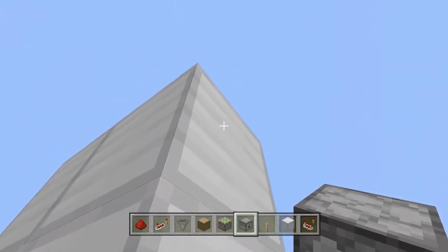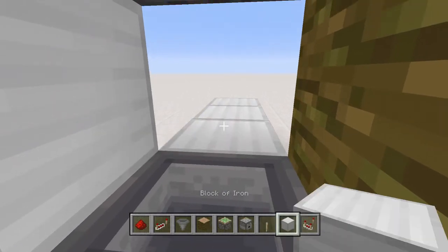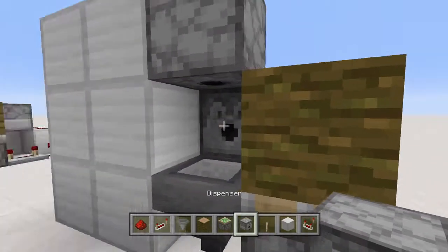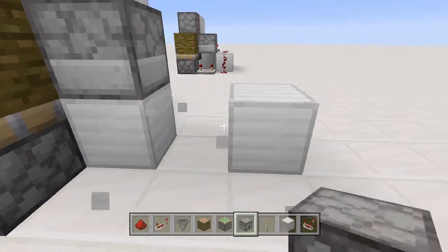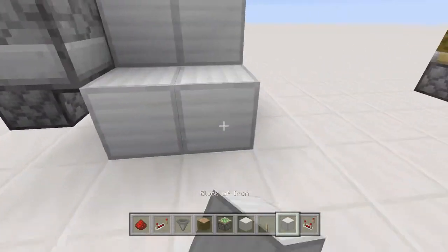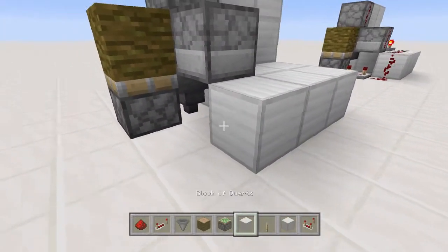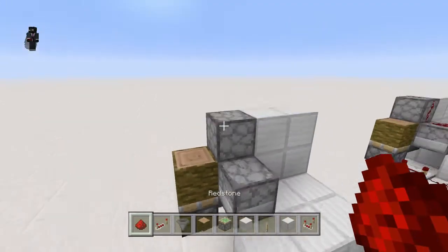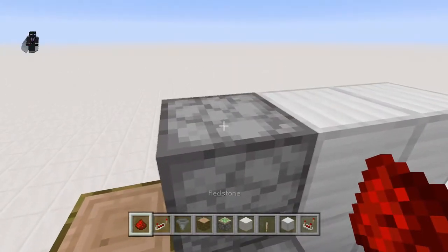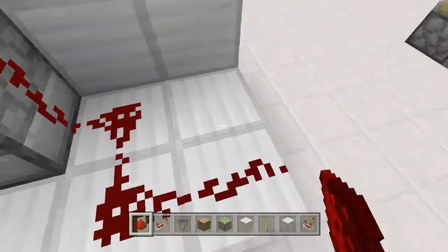On this block here, place a dispenser facing downwards, and out the back here place a dispenser facing inwards. Next, take out a couple of blocks around the back and one more here for good measure. Now place your seven redstone dots: one on the top dispenser, one on the bottom one, then one, two, three around here, and another one, two down there.